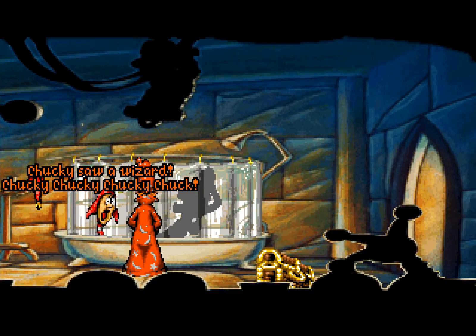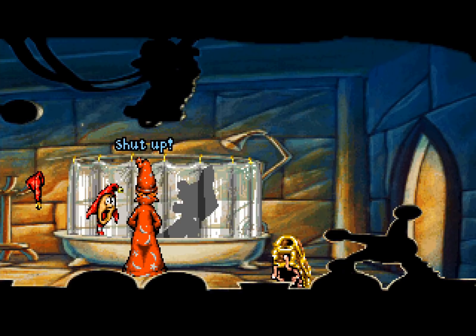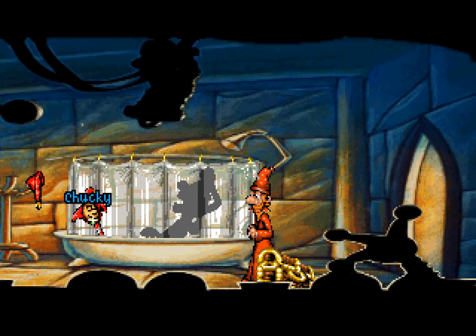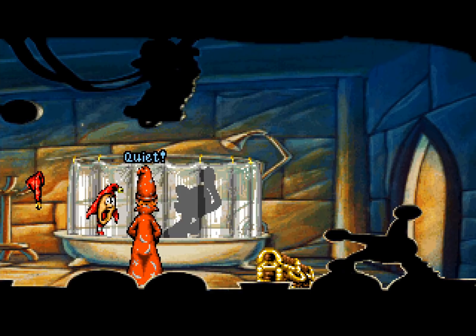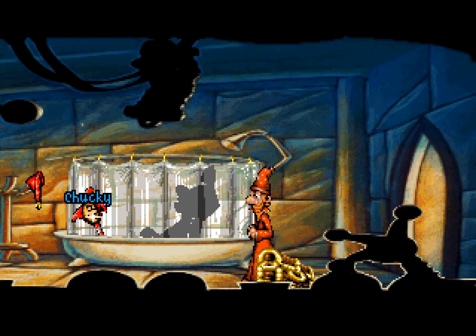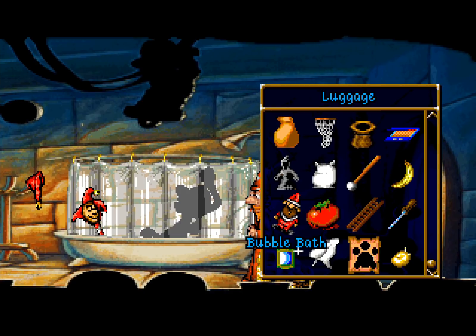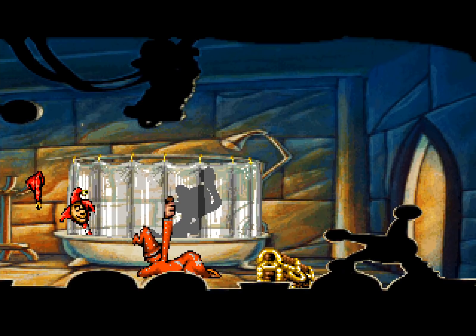Chucky's a wizard! 'Chucky! Quiet. Wizard alert! Wizard alert! Shut up! Will you just shut up?' 'I thought I saw a wizard's hat! I did see a wizard's hat!' So how are we going to get past this situation? It's actually quite easy — if you have the bubble bath, you just make it impossible for Chucky to stay! Sneaky!